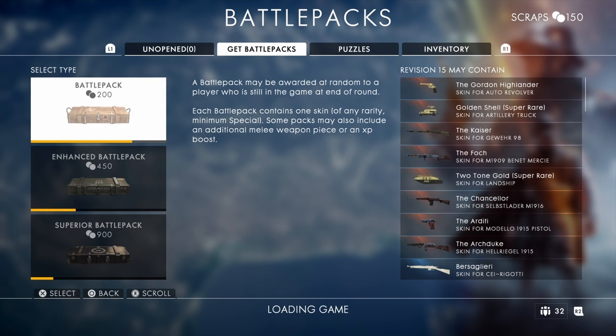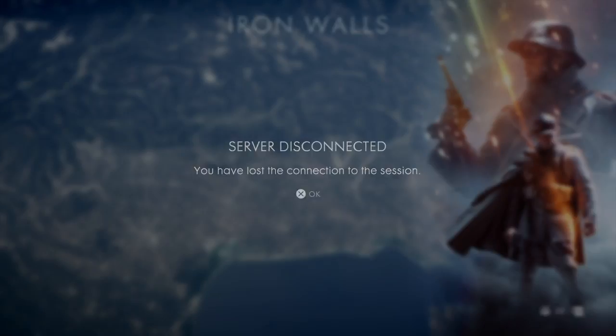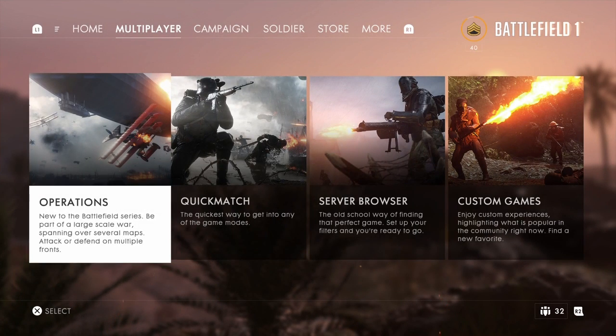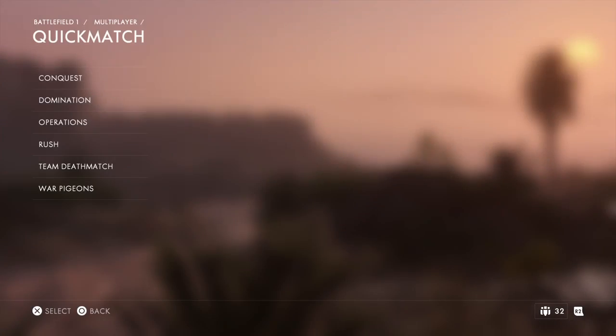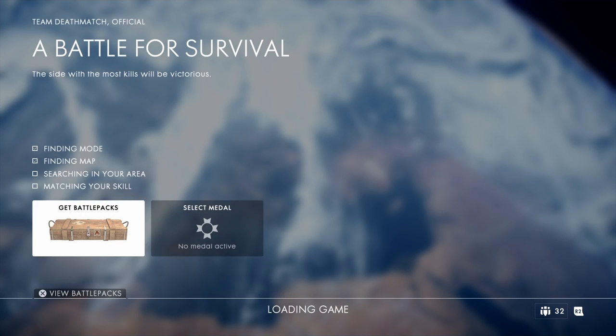The error message I'm talking about, you'll see in a second here — right there. 'You have lost connection to the session.' And to show that this is not only occurring when joining operations, it also happens if I were to do a quick match. So I'm going to try to join a team deathmatch. It's loading — matchmaking goes well, but when I actually try to join the game, it gives me the same error message.